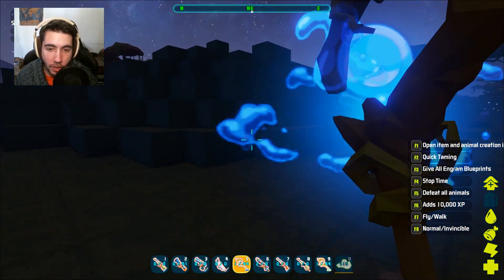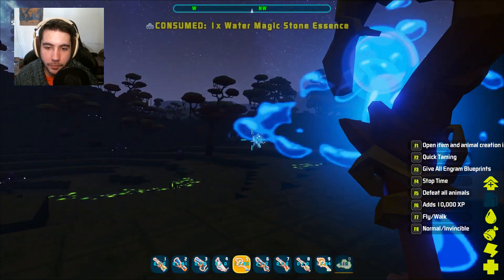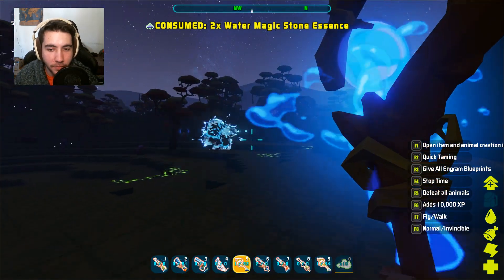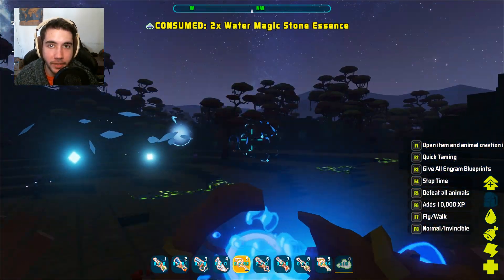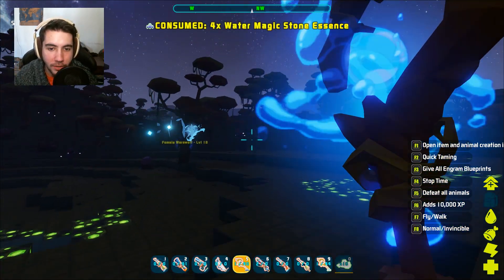And if the devs are watching this game, I do encourage you guys to add more variation to magic. I like that there's magic, but I wish there was more difference — like different spells. I want more than just an ice ball. I want a wave, an ice crystal shard, ice raining from the sky. I want a more in-depth magic system, and I think that should definitely be considered in a future update.